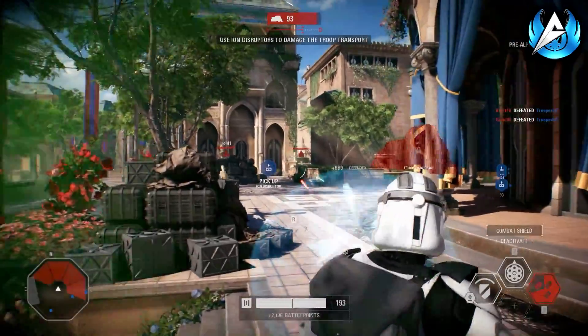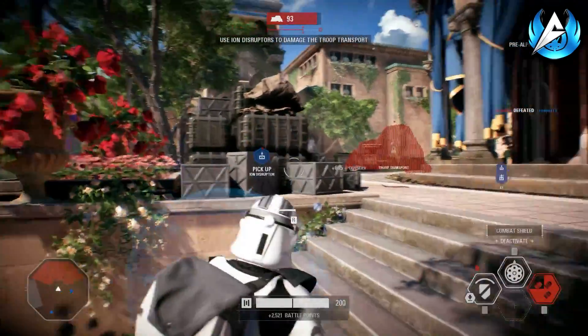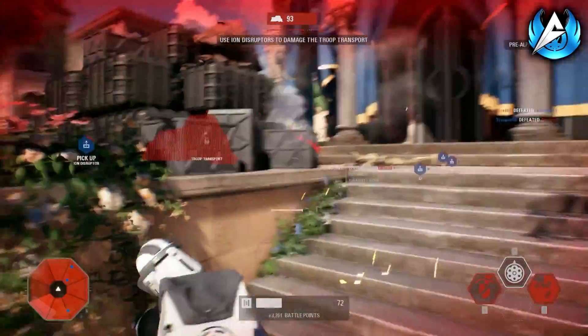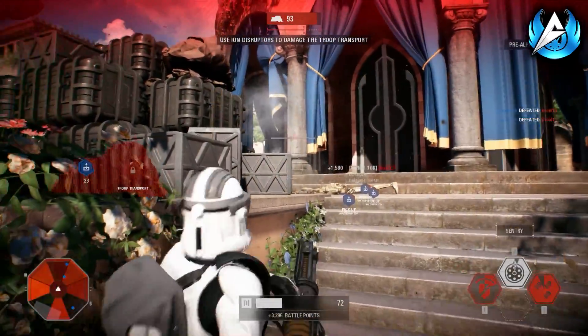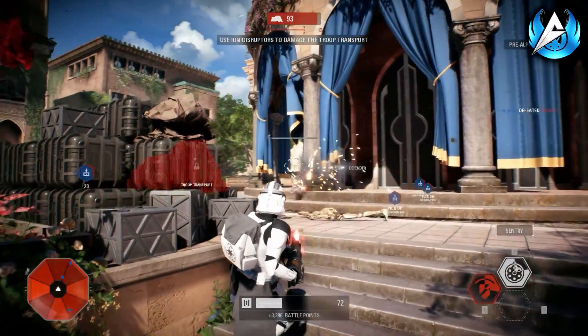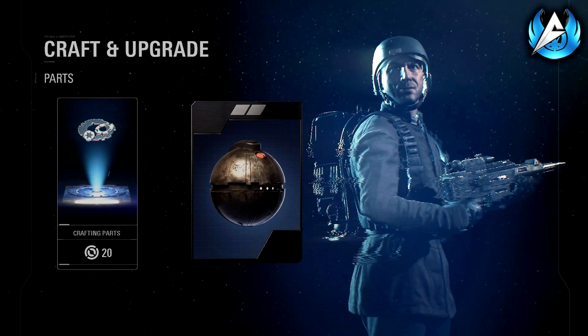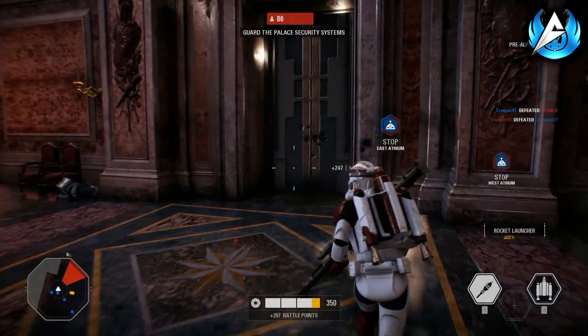Duplicate star cards that you earn will be automatically converted into crafting parts rather than giving you two of exactly the same star card, which is really cool and helpful. For example, if a class has a thermal detonator at level 1 and you have 20 crafting parts, those crafting parts can be used to upgrade the thermal detonator to a level 2 star card. It's a really cool system which allows you to upgrade star cards you really like using straight away, rather than waiting until you find them in crates.